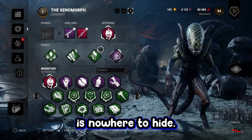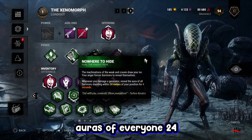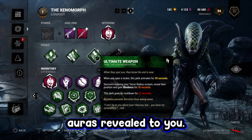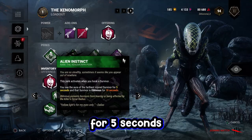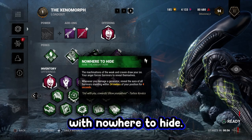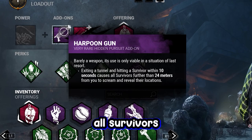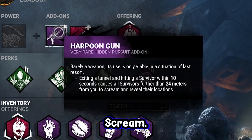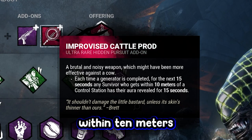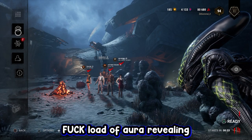The third build is Nowhere to Hide. With the Shining perk — damaging a generator reveals auras of everyone within 24 meters. Ultimate Weapon, where you open a locker to get auras revealed to you. Alien Instinct lets you see the farthest injured survivor for 5 seconds who is oblivious. And Overcharge for kicking gens. The add-ons: exiting a tunnel and hitting a survivor within 10 seconds causes all survivors further than 20 meters to scream. And each time a generator is completed, survivors within 10 meters of a control station hazard are revealed. So it's a fuckload of aura revealing.